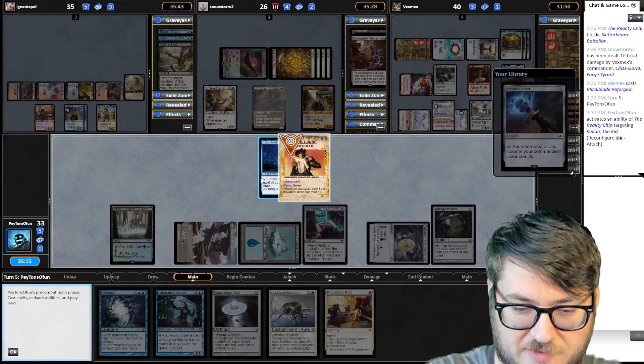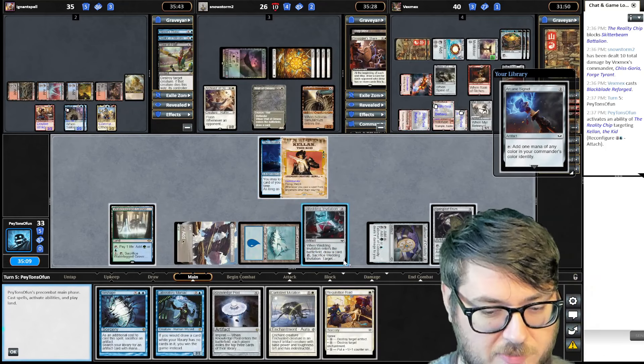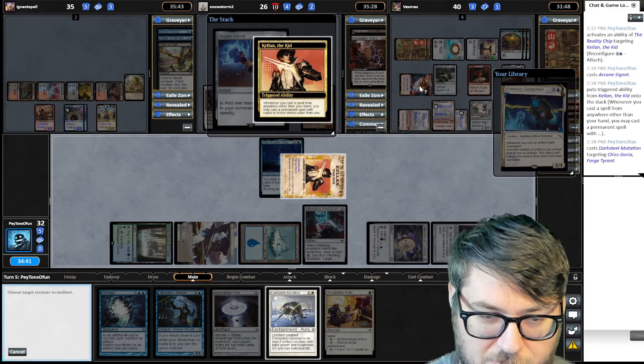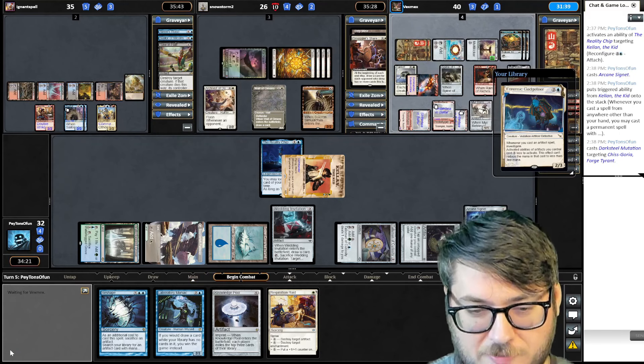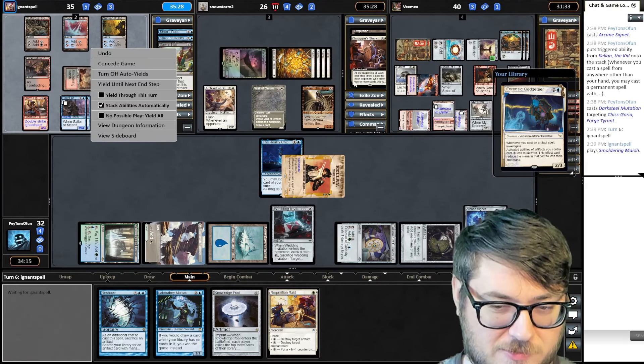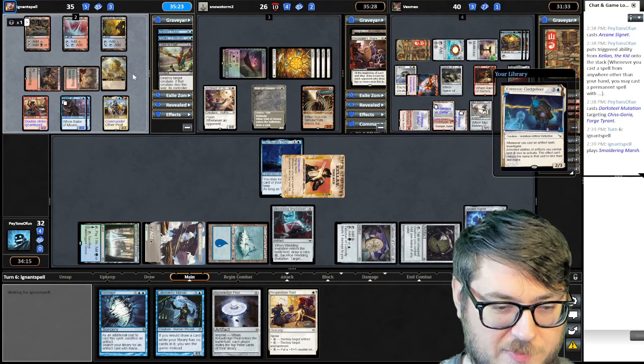Making rookie mistakes — could have tapped it with Springleaf Drum. Now it's not like a creature, just a little bit of extra mana. Instead I'm forced to tap Kellen. Doesn't feel good. Upset the red player a little bit. Friends of Gadgeteers, pretty sweet. If the pirate player wants to hit me and steal stuff from me, then so be it — it's the price of doing everybody a favor by hindering the right player a little bit.